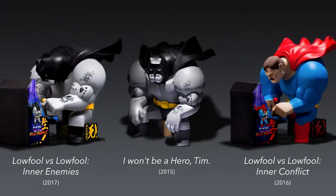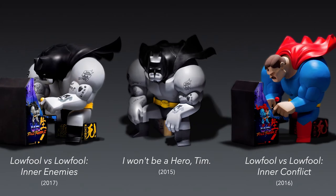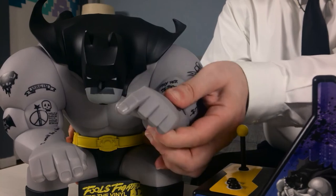Shifting our attention to the Bat Low Fool figure, it's a very similar stance and decoration to that discussed regarding the I Won't Be a Hero set. In fact, the only major difference is the arms, which use the same mid-gameplay aspect as the Super Low Fool piece. But even with these, Ng made advancements to the design. With Low Fool vs. Low Fool Inner Conflict, Ng's massive and muscular character was a stationary sculpture, which resulted in some difficulty getting the hands into position on the Fools Fighter II machine, though it certainly wasn't impossible. But for this Inner Enemies rendition, the arms articulate, making their placement a piece of cake.